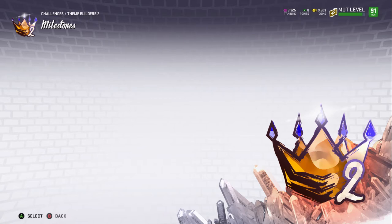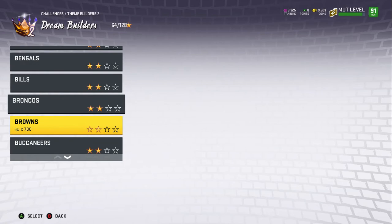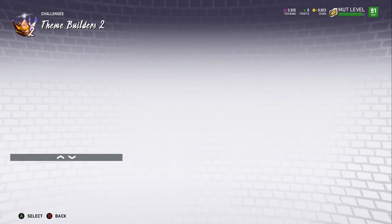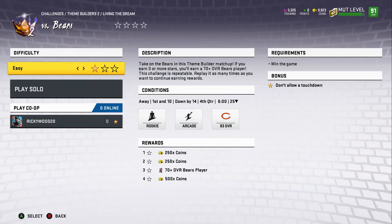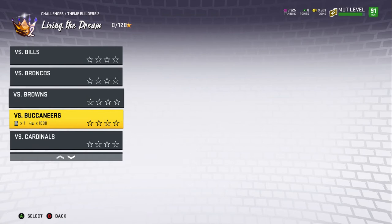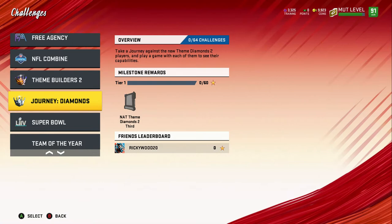Theme Builders is worth it — you get a free 95 overall for only 80 stars, and you literally only have to do two stars per game. I grinded these for like three hours in the morning and I'm almost done — I just need like eight more games. These are a bit long because you have to win games in the fourth quarter, but eight more games is probably an hour and a half, which isn't terrible for a free 95.